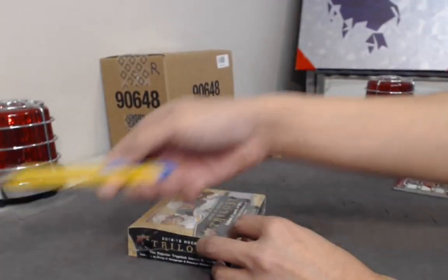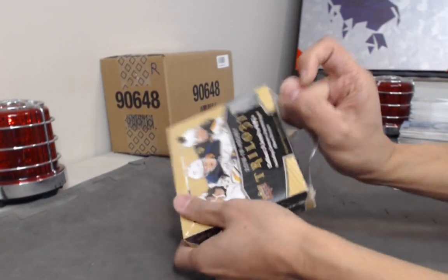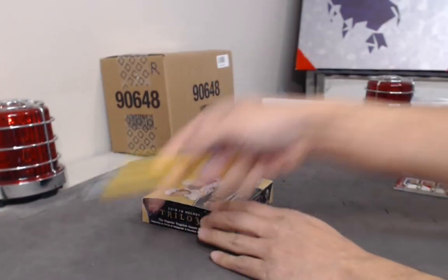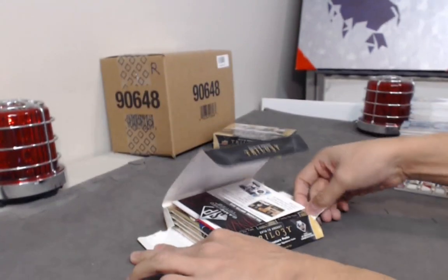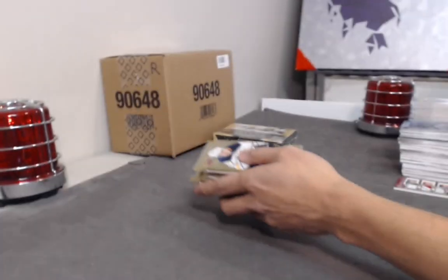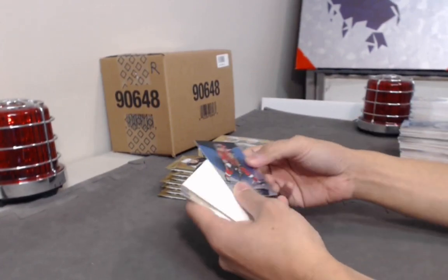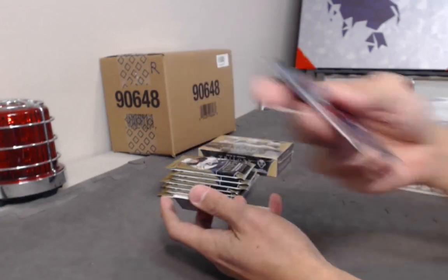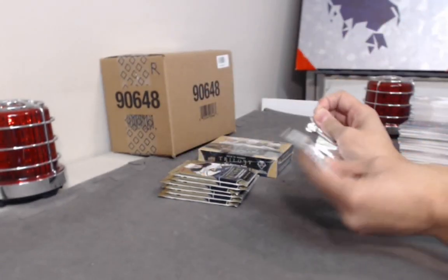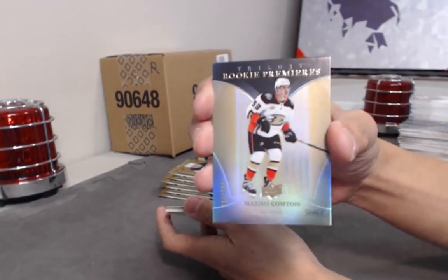Kyle, do you have Bobby Orr in this break as well? So we hit the Orr and you hit the Kachuk — did I read that right? I see two times Orr there. Alright, two boxes left guys. Mark Stone hits again at 799. Max Comtois hits again out of 999.